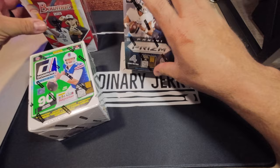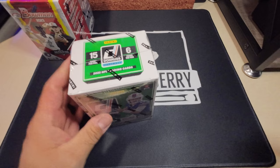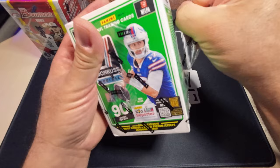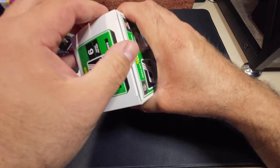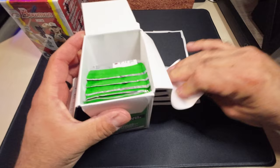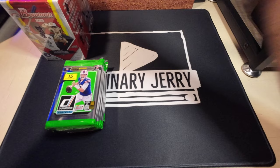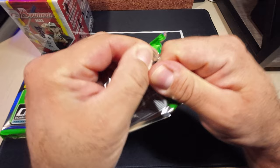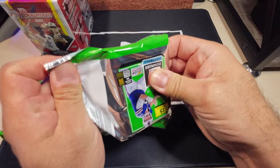I'm going to start with the Donruss first. Still trying to hit a downtown — numerous boxes have been opened by me and no downtown nor crunch time. I'd be happy with either one. Other than that, I'm looking for the rated rookies. I have yet to pull a canvas rated rookie. I did win one off eBay — a Bailey Zappi canvas — and he's from right down the road, he's a local guy.